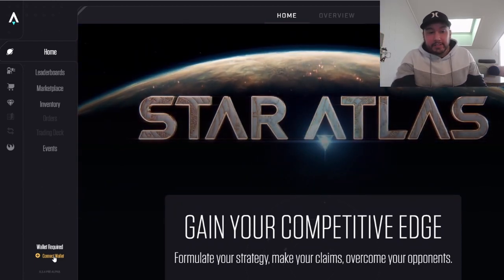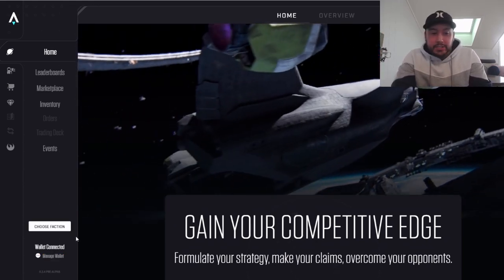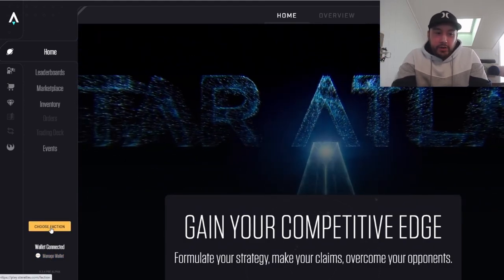On play.staratlas.com there's going to be a Connect Wallet button down in the lower left-hand side. Hit that, connect your Phantom wallet, and you'll be able to sign in. As you can see, I just connected my wallet and the Choose Faction screen popped up, so we're going to click on that to start our creation.